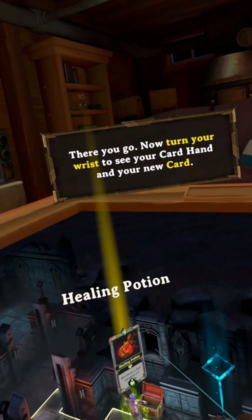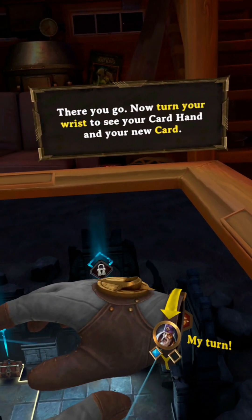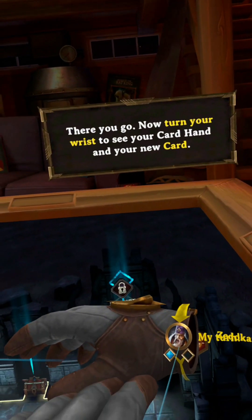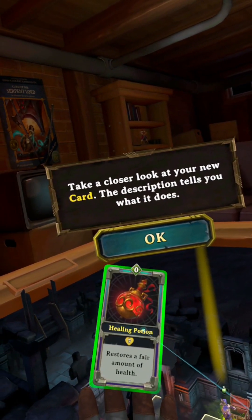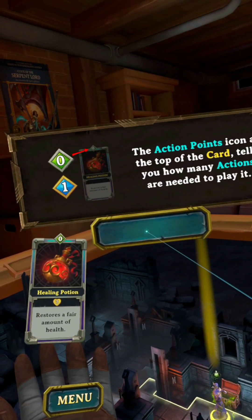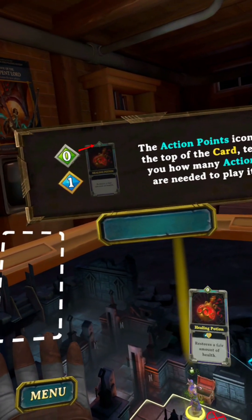There you go. Now turn your wrist to see your card hand and your new card. Take a closer look at your new card — the description tells you what it does. The action points icon at the top of the card tells you how many actions are needed to play it.